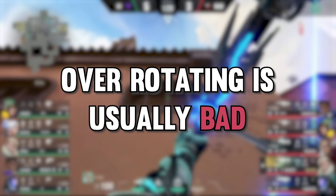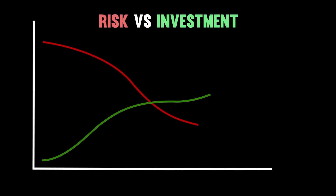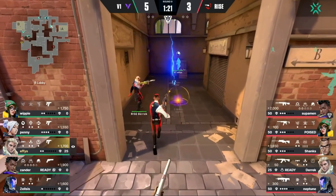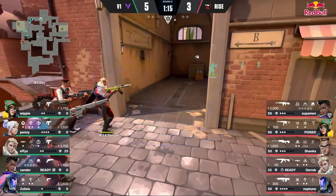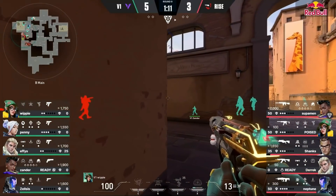Version 1 can also read the situation that Rise sees — B site is more vulnerable and probably the target. They decide to immediately gamble all of the round on this information and rotate all of their A players to B. On a full buy round, this would obviously be a big mistake, but with worse weapons, the cost-to-benefit of risky plays like this is significantly more rewarding. Version 1 buys enough time with their B main utility setup for the rotations to come in, allowing them to take a 5v5 fight at close range before Rise has been able to get out of the B main choke point.